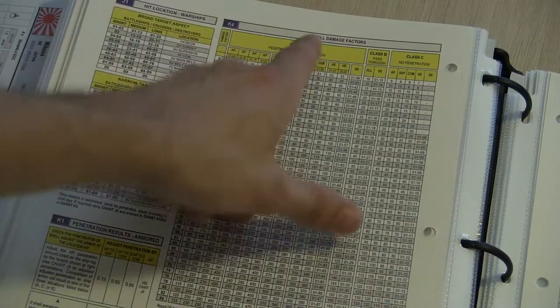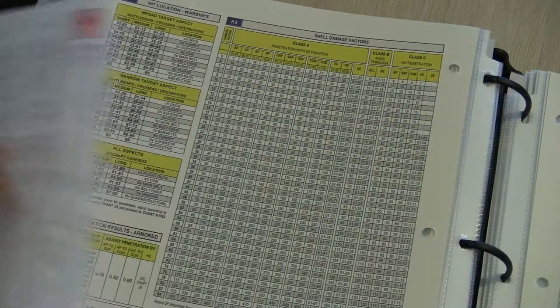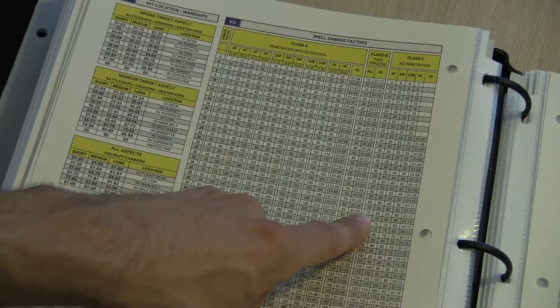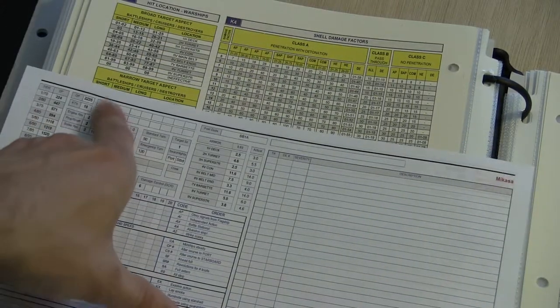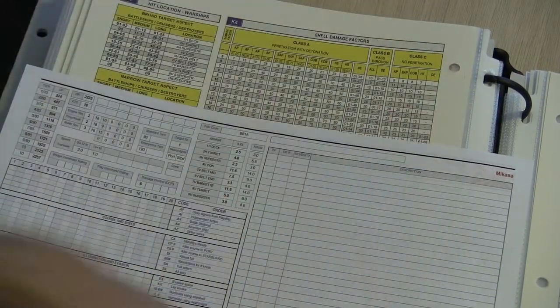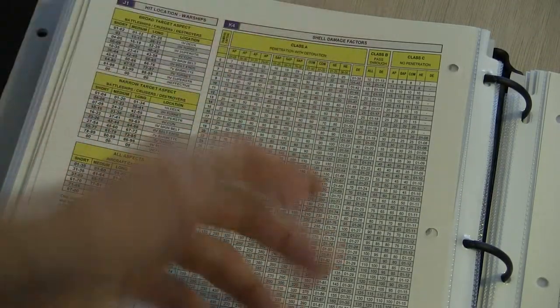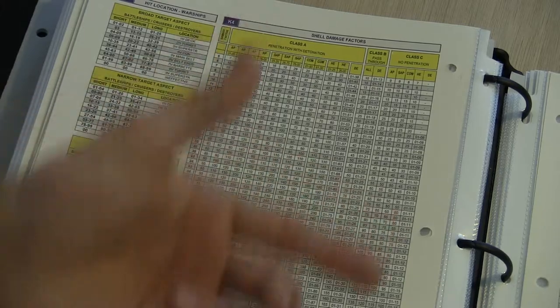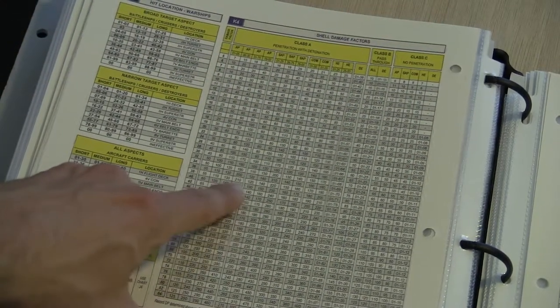So what does a non-penetrating shot mean? We go to the shell damage factors and use class C. We look at the shell size — in this case it's a 40 — find 40 on the table, and scoot over to the no-penetration category. It's an AP shell, so it does 75 damage points anyway. We'd write 75 at the top of the margin on the ship sheet. If the ship accumulates 224 points or more, it crosses a damage tier and we have to do damage control. Now let's say the shot actually penetrated — we'd first check if it over-penetrates, which only happens if penetration is double the armor value.